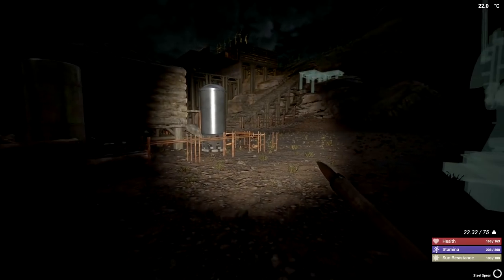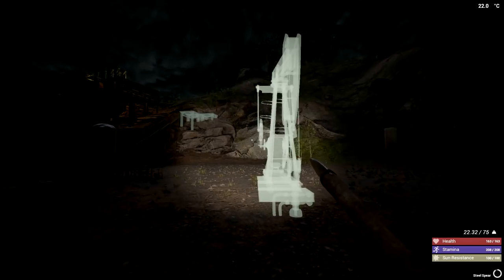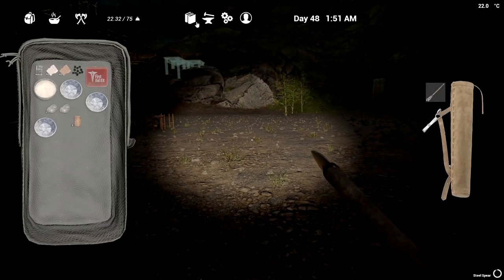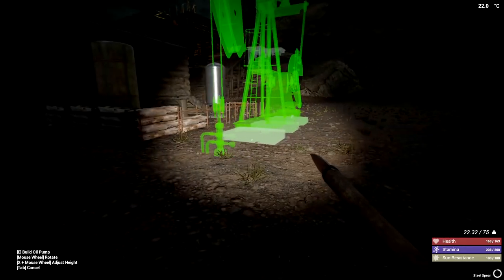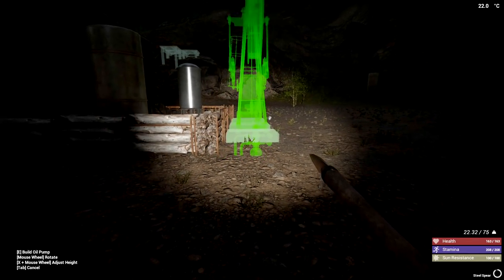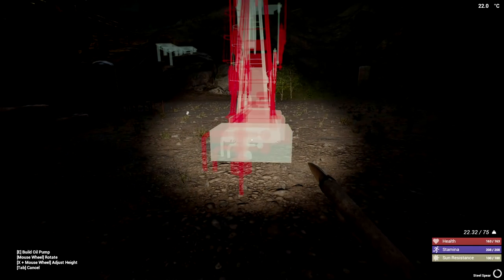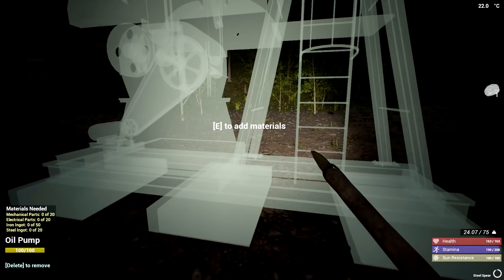Holy moly, this thing is huge. I hope we can move this after placing because if not — holy quite. That thing is mammoth. I'm going to put it next to this but I'll have to build a wall around it too afterwards — I want to protect it as much as we possibly can. I'm somewhat centered here I guess — that's the best it can be. I'll put it like that and we'll put a wall around this area.